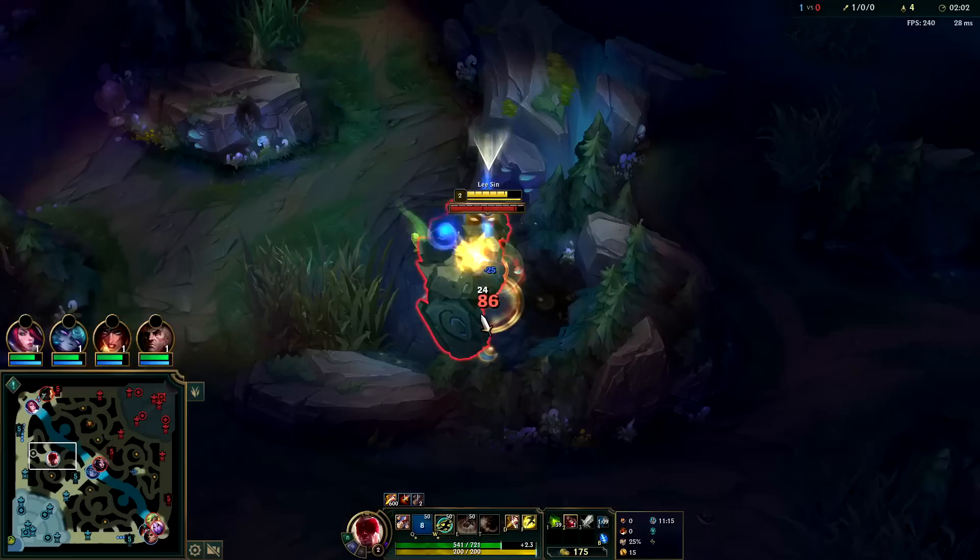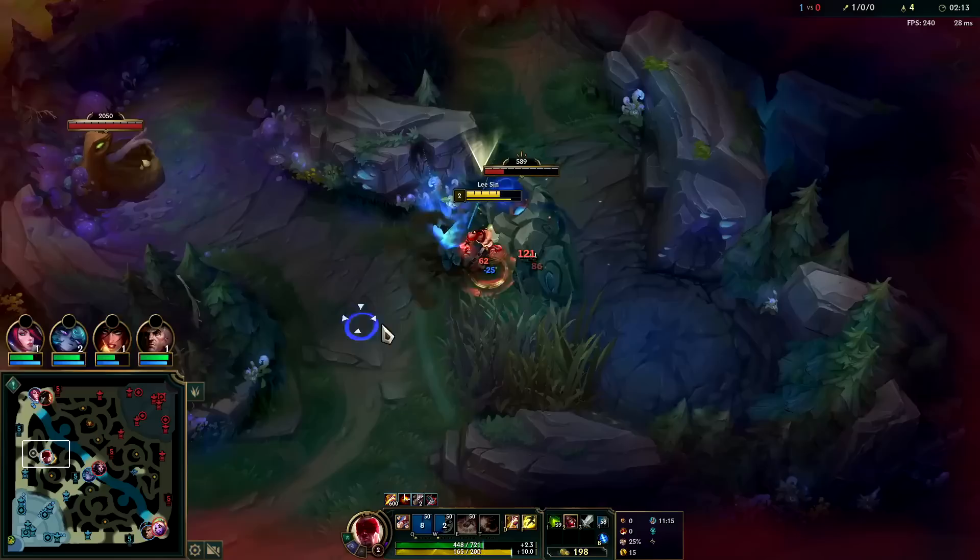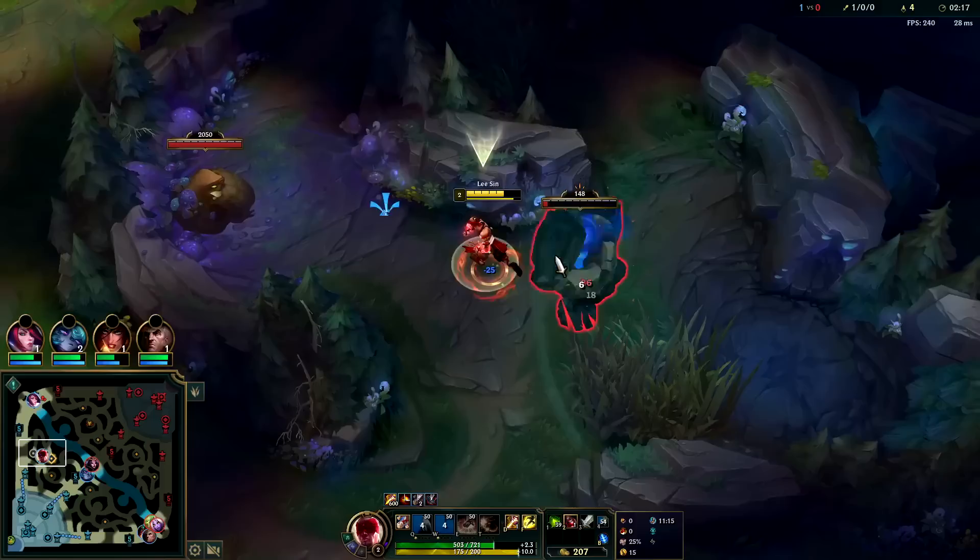At level three it's very easy to do without thinking about it. I'm going to do a very, very tight clear. Go ahead and hit him with a Q and we're going to auto them on down. We ended up wasting one or two empowered autos there — that's all right though, because I'm still playing around the cooldowns of my abilities.